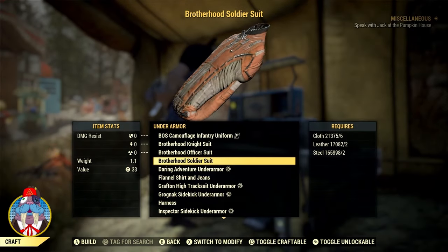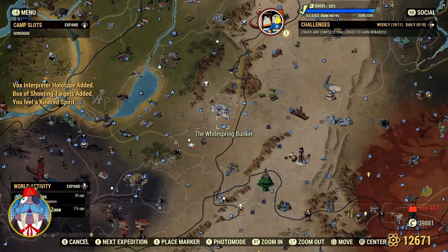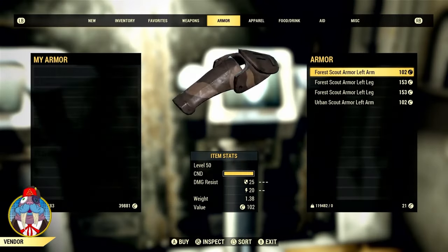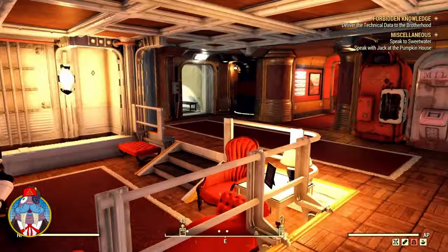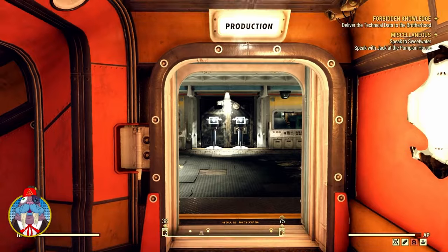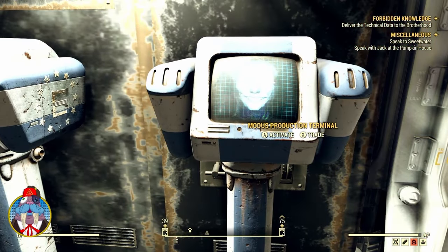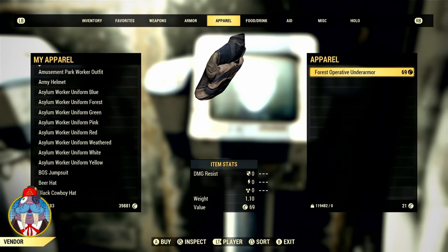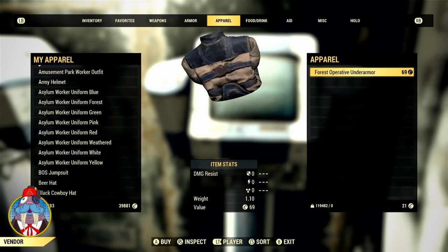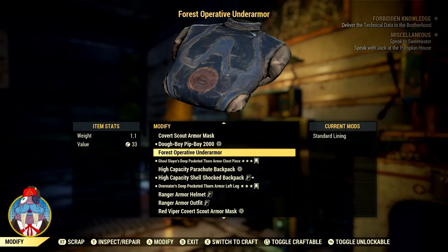That concludes the best of the Brotherhood of Steel Under Armour. Let's move onto the Forest Operative and the Urban Operative Under Armours. There's no plan for either, unfortunately, but they can be rewarded or bought. The outfit can be bought from the Enclave at the White Springs Bunker, and it's available for purchase only 50% of the time. When I went to the White Springs Bunker to find these Under Armours, the 50% basically meant one time I went in I got the Urban, the next time I got the Forest, but they were never there together — at least not for me. I tried about six times.